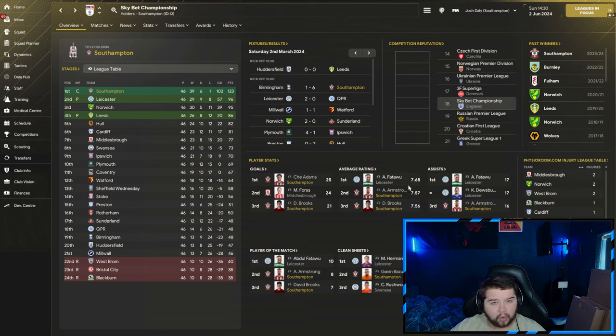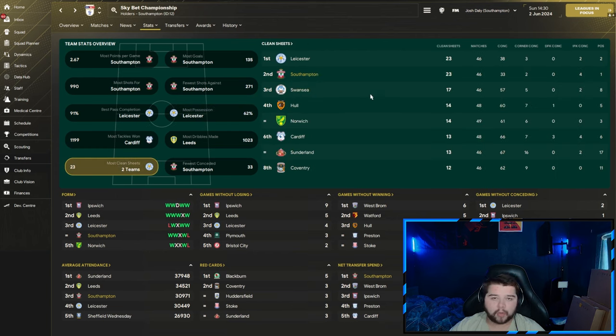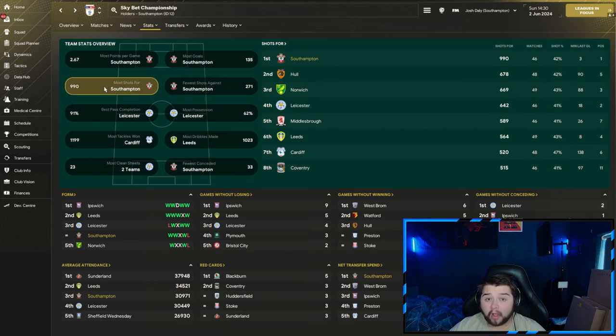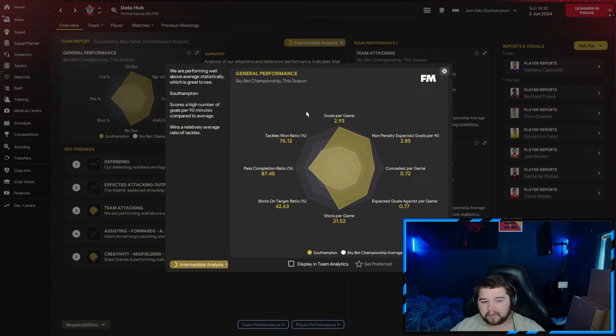Get Armstrong in Football Manager — absolutely incredible. 16 assists as well. Second place for most clean sheets, tied with Leicester at 23 clean sheets, and fewest conceded over Leicester. 57% of the ball, fewest shots against, 990 shots — close to that 1,000 mark — most goals and most points per game. The Data Hub tells a beautiful story: close to three goals a game, 0.72 conceded, just over 21.5 shots a game, 87% pass completion and a tackle-win ratio of 76.12.